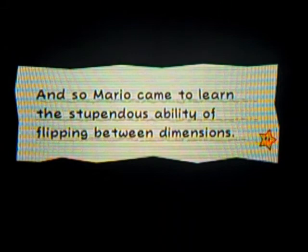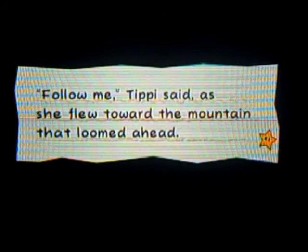Do you want to save your progress? Yeah, I'm pretty sure I'm gonna save it. And so Mario came to learn the stupendous ability of flipping between dimensions. But there was no time to celebrate — Mario still had a pure heart to find. The trailhead was overrun with savage beasts. Follow me, Tippi said, as she flew toward the mountain that loomed ahead. The pure heart was hidden somewhere on the other side.